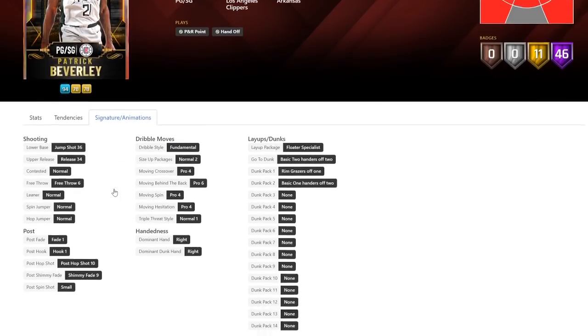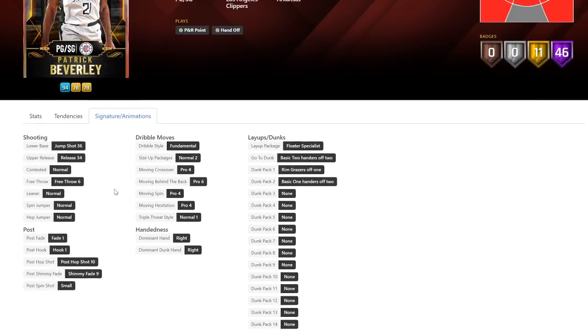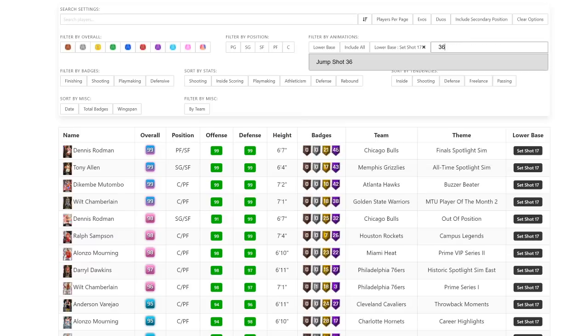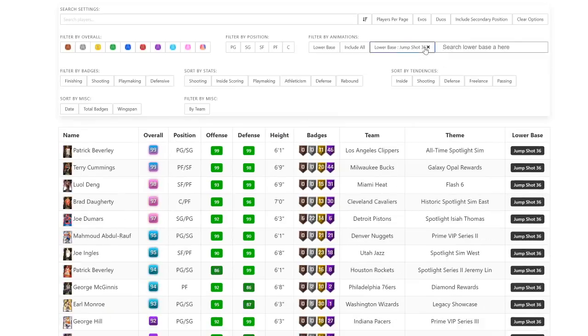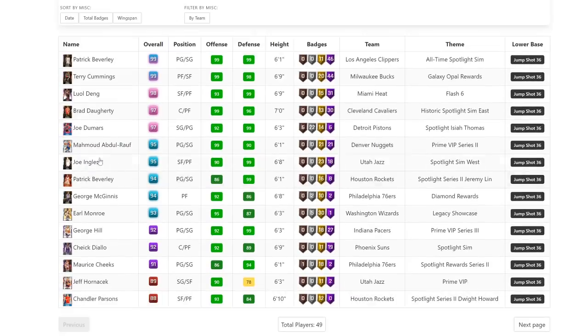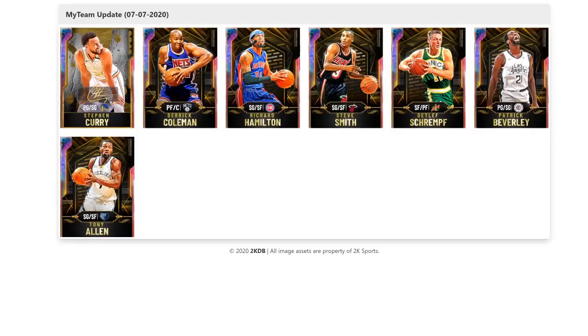He's got an 85 driving dunk tendency and a 0 flashy dunk tendency, which is not good. He's got base 36, Pro 4 cross which I don't like, Pro 6 behind the back is okay. He's got a terrible layup package. Jump shot 36 — it's not good, it's not terrible. He's going to be very much like Mahmood Abdul-Rauf. The release is fine but I wouldn't go out of my way to use the card.